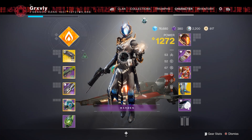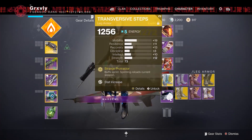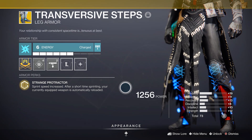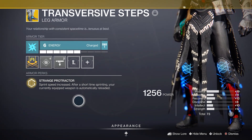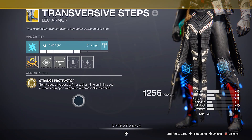As for the rest of the build, I am using Crimson along with the Xenoclast, and then I am using Transversive Steps for my armor. The main reason I'm using Transversive Steps is for the movement speed increase. They also reload your currently equipped weapon, however we don't really need this feature because Crimson also reloads itself, but it is quite nice when Crimson doesn't work.